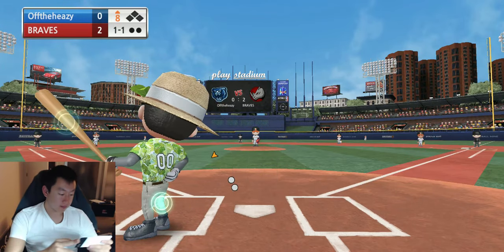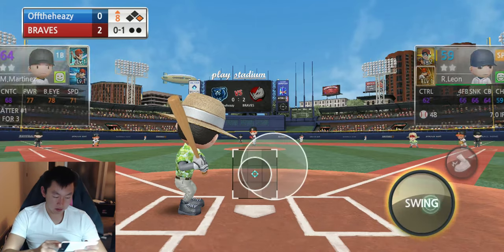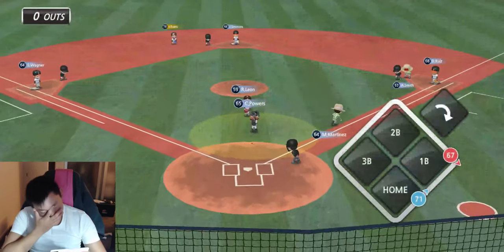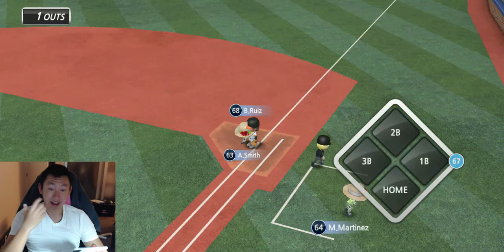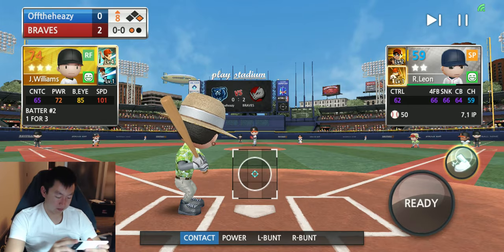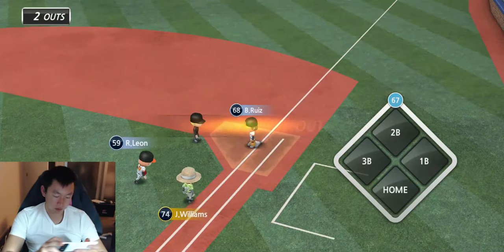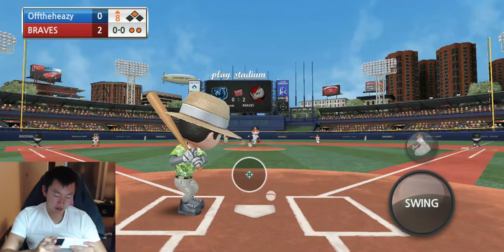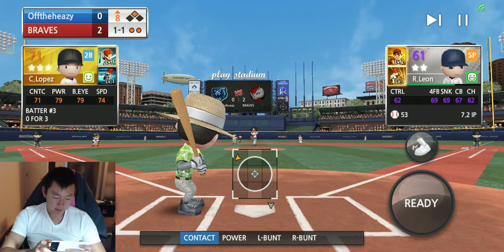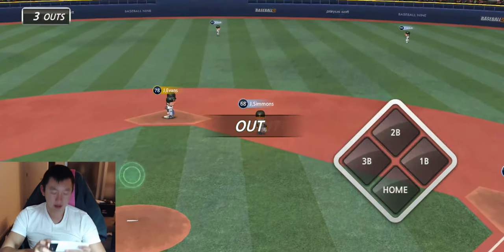Here's a start — we get a guy on. Let's hit a home run. That was bad. I'm losing it! I'm losing the touch! He's 101 speed, so we're gonna have to use a bunt. Wow, that wasn't even close. We got him to 2nd and used our bunt. So now we really gotta score. We need to base it. Go big, Lopez, go big. And... that's not it.